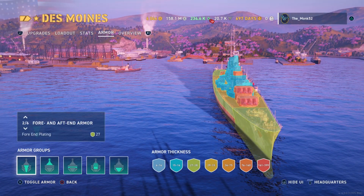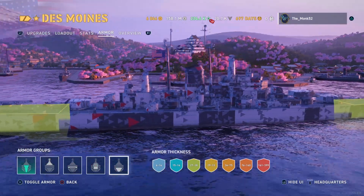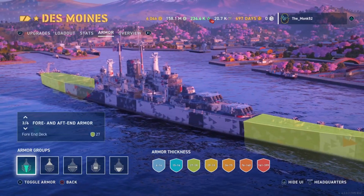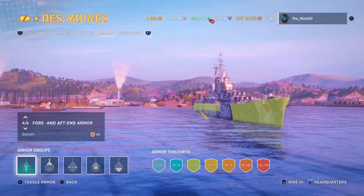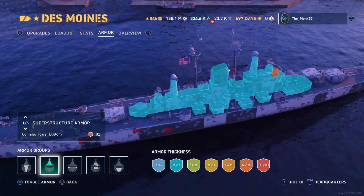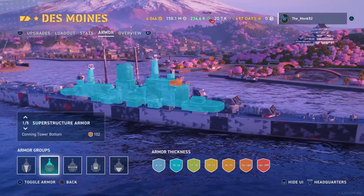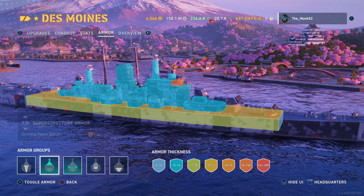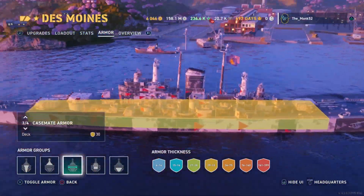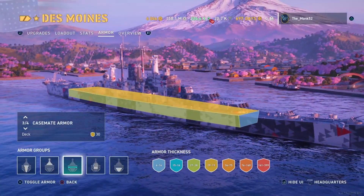The armour scheme is coated in 27mm with a 27mm bow, which means you have the ability to bounce 15-inch guns and above. For a legendary tier cruiser that's good — I really like it, I think it's quite balanced. It needs that superstructure — there's a fair amount that can be farmed, so just be aware of that. The main difference between this and the Baltimore is it has a 30mm deck, which can bounce 16-inch guns and below.